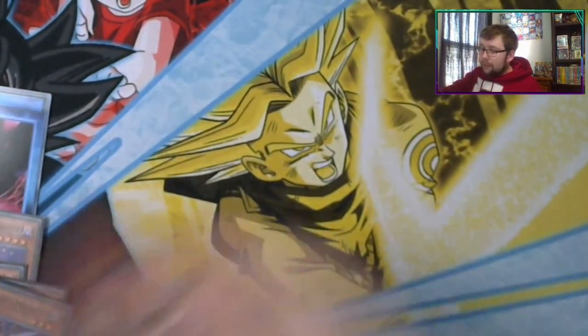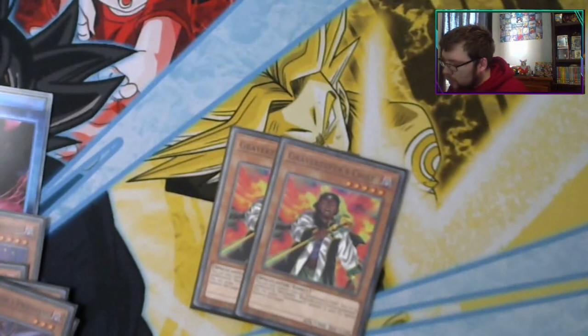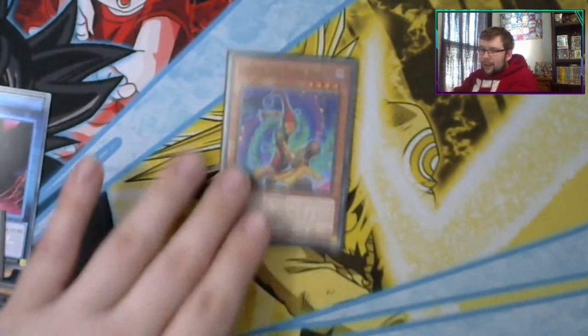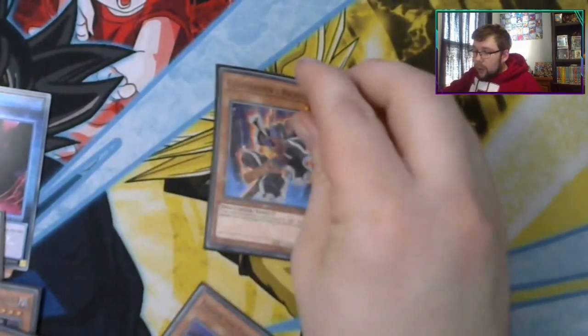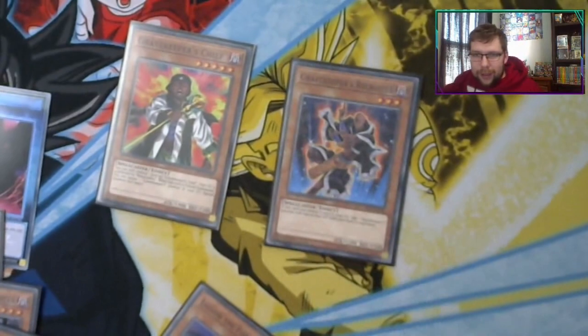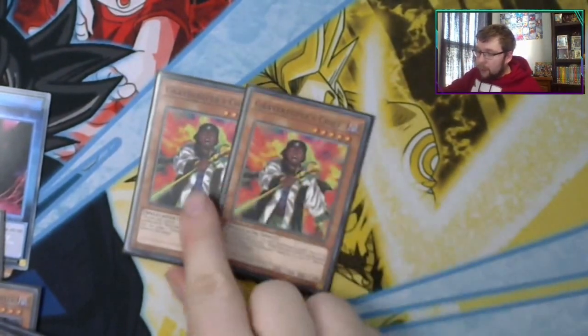You have two copies of Gravekeeper's Chief. This is one of your tribute monsters — you're running four tributes in the deck. You can only control one face-up Gravekeeper's Chief; your graveyard is unaffected by Necro Valley, and when this card is tribute summoned, you can target one Gravekeeper in your Graveyard and Special Summon it. So a pro play is: you have Recruiter already on field, you tribute it to summon Chief, you get your search, then Chief automatically Special Summons Recruiter back. When Recruiter went to the Graveyard you'll get a second search — you're plussing off that, which is absolutely crazy.